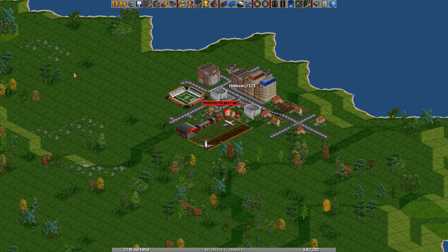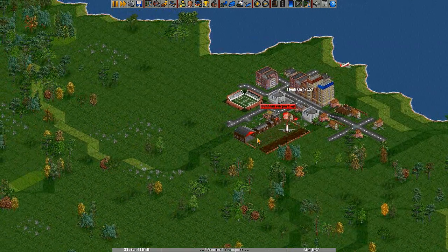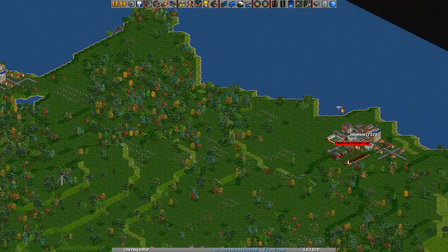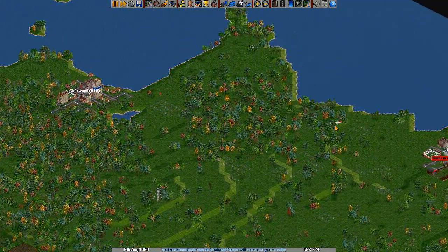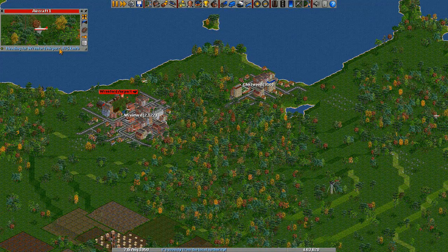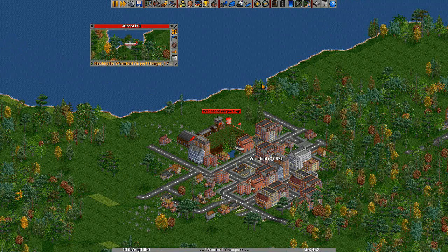But if you want to keep an eye on one — for example, if you want to keep an eye on the passengers at this airport — you can click the pin button. Anything else you have open when you click delete will go, but that pinned airport window will not. It's quite handy because the screen can get quite messy with all the different things open. Now let's have a look — we've started them all off. If we want to stop an aircraft, you can't stop it in mid-air; you have to send it to the hangar by clicking this button.